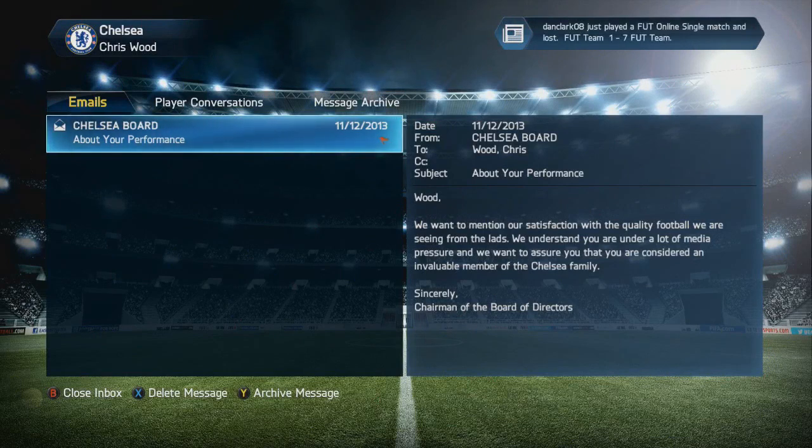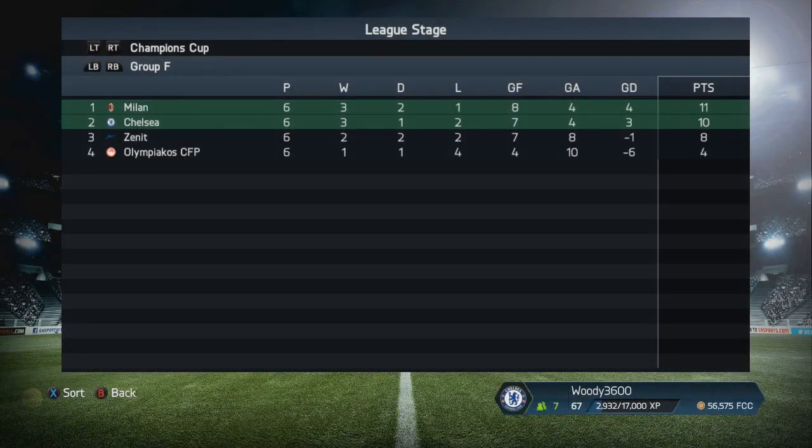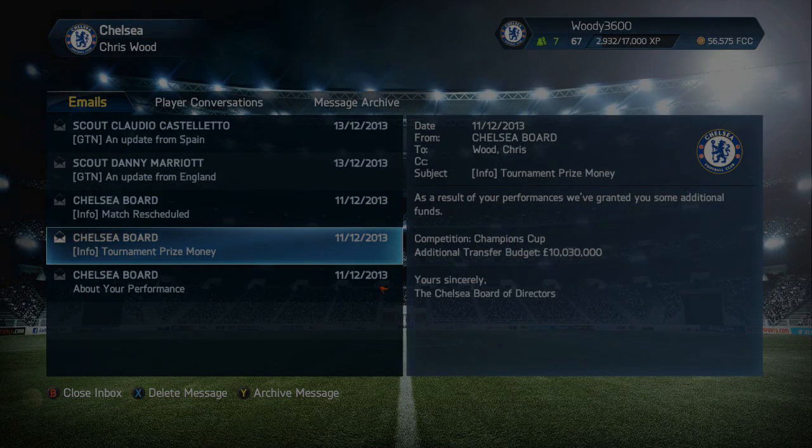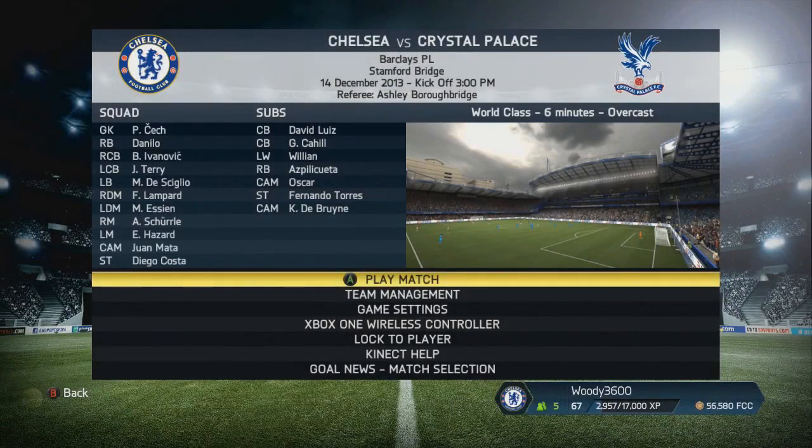That's all we needed. We picked up three points and we are through to the next round of the Champions League. The board are pleased after the tactical changes in the previous episode — we've really been scoring goals and picking up wins. They are satisfied with the management of Chelsea right now. And we get a fantastic transfer budget bonus: £10 million just for making it out of the group stage. If we can go further in the competition, that will hopefully boost our coffers heading into the January transfer window.